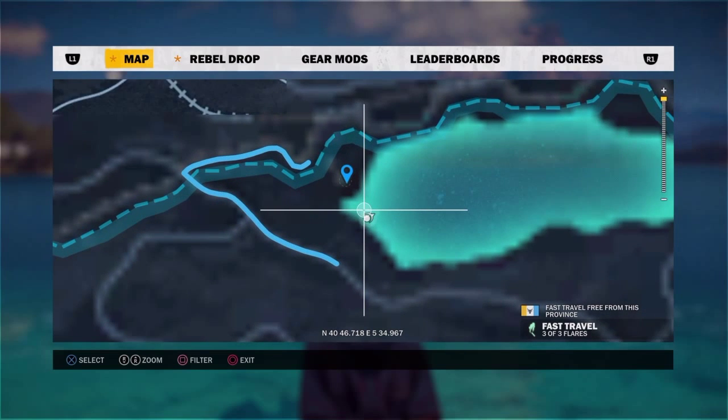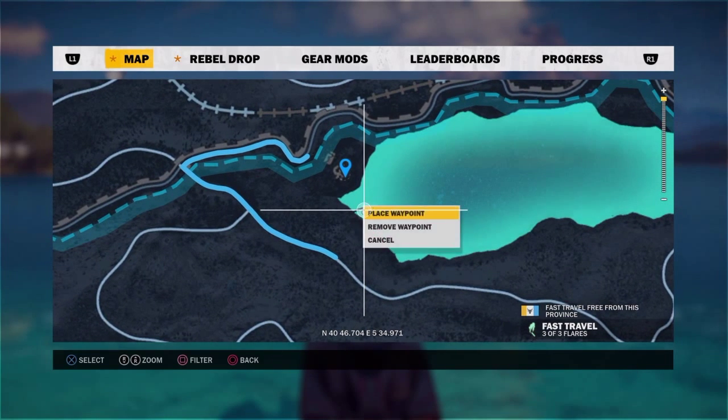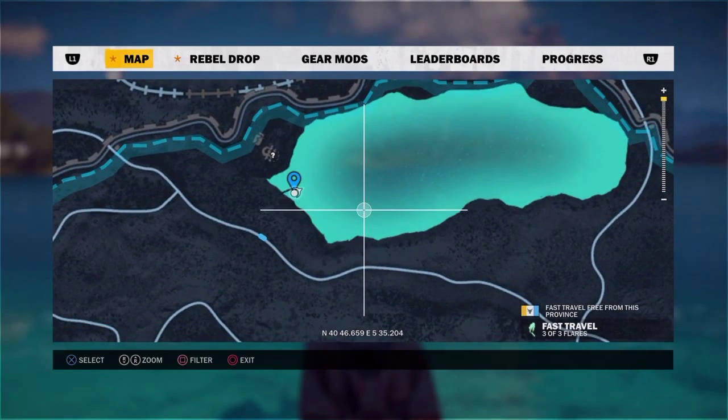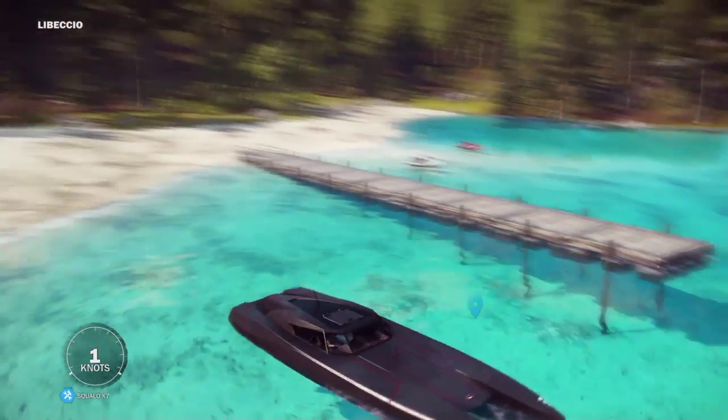Head to the main island and up at the north, at the border of — I think it's called Lebecchio, I don't know how to pronounce it, something like that. There's this lake and you'll find the Squallow just at the end of the pier there.